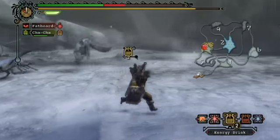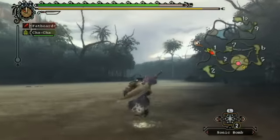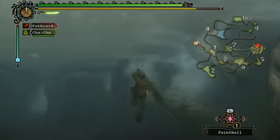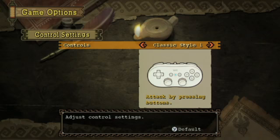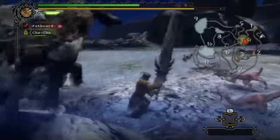Monster Hunter has been known for its awkward camera controls, especially on the PSP. But Tri addresses the issue, delivering a more convenient setup. You still can't lock onto targets, but not having to fight the camera is a welcome improvement. The game also supports multiple control styles. The nunchuck style uses some gesture-based input, but it's the classic controller option that feels the best — one of the few games developed from the ground up for the Wii to implement traditional controls that work well.